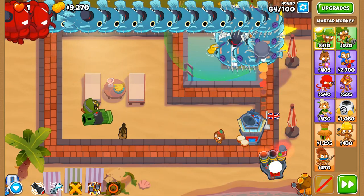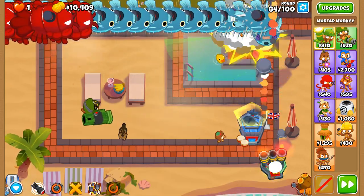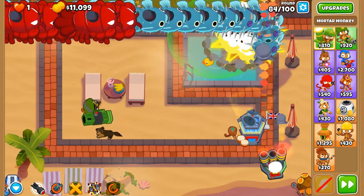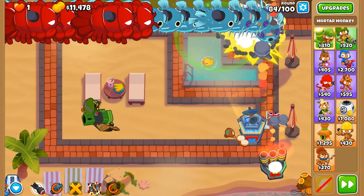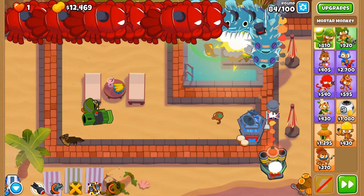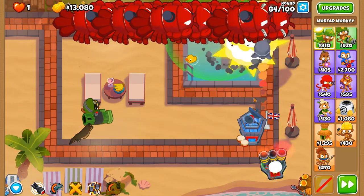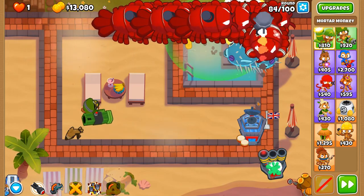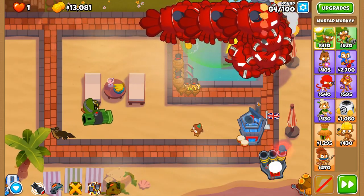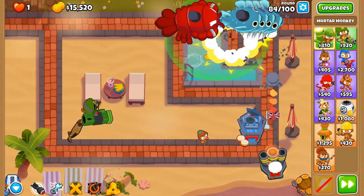If you notice sometimes when a balloon doesn't take any damage when there is an explosion around it, that's something called pierce — where if the explosion meets the pierce count, any balloons that would normally be damaged may not be, because the pierce count has been met. So damage alone is not everything — there's also the pierce count so that damage can actually be delivered in the first place.